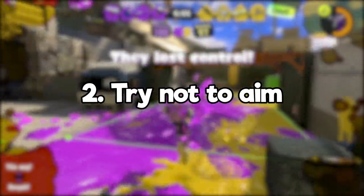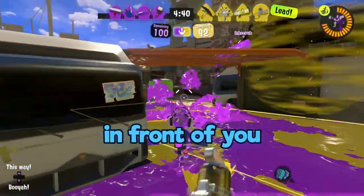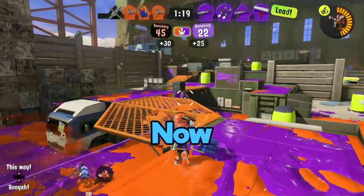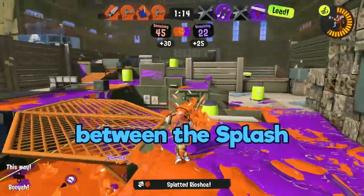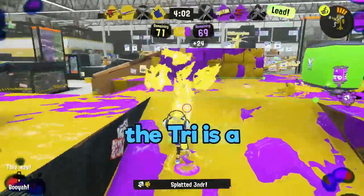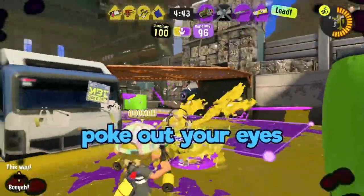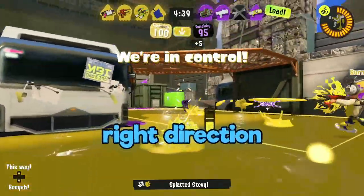Number two: try not to aim. That's right — instead, just try to face your opponent, keeping them in front of you as much as possible. Before the comp Tri-Slosher players destroy me online, think about the difference between the splash and the tri. If the splash is a chopstick, the tri is a cutting board. If the splash wants to poke out your eyes, then the Tri-Slosher just needs to be swinging in the right direction.